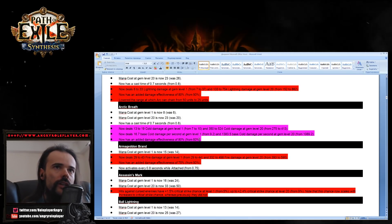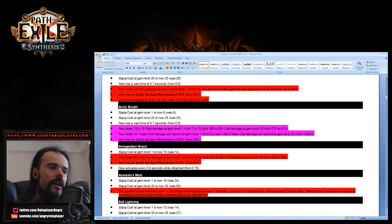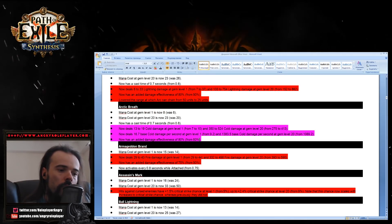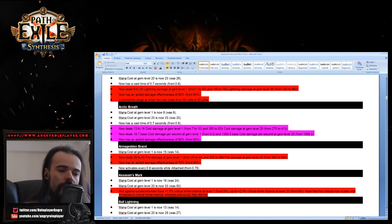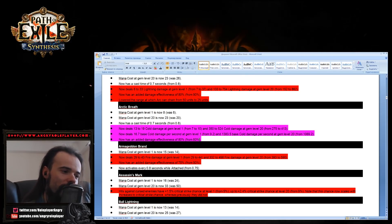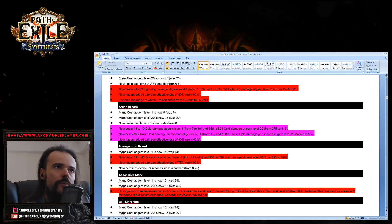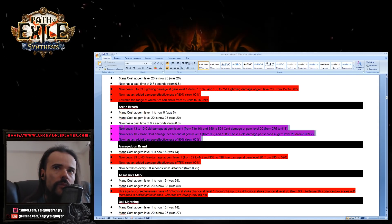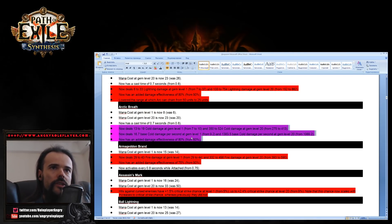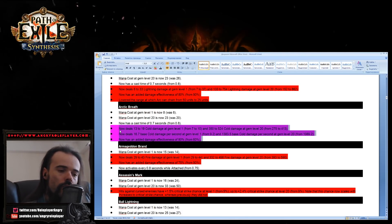Arctic Breath got a really insane buff. I've been trying to do an Arctic Breath build for quite a while — I'm more interested in Arctic Breath than Cold Snap and Vortex, and I have everything ready. This buff literally increases Arctic Breath damage by about 30 percent. That's a lot, and I'm looking forward to seeing how Arctic Breath now competes with Cold Snap, Vortex, and Essence Drain.